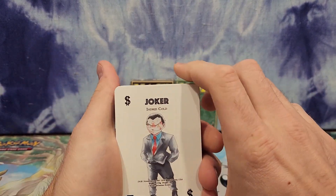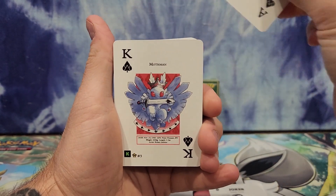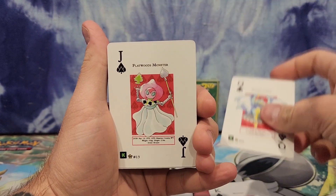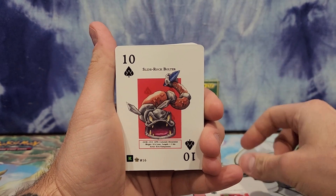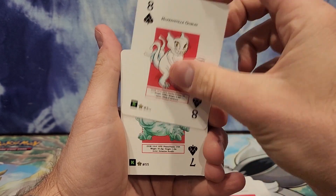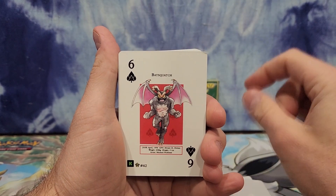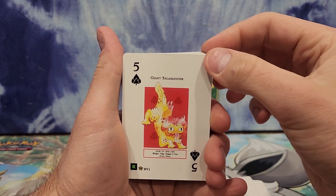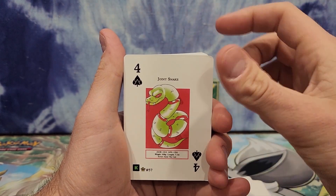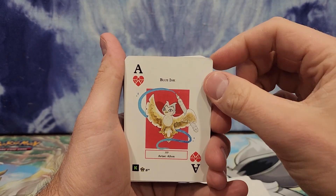Okay, so this is from Cryptid Nation. We've got Indrid Cold, Black Ink, the Mothman, Quetzalcoatlus, a Flatwoods Monster, Sliderock Bolter, the Beast of Busco, the Hopkins Goblin, a Squonk — there's a little nudge on the corner there — a Batsquatch. I think I see a pattern. Giant Salamander, a Joint Snake, a Ghost Deer, Chibi Mothman, and a Blue Ink.